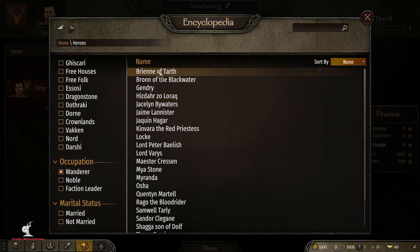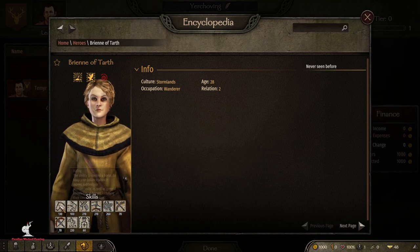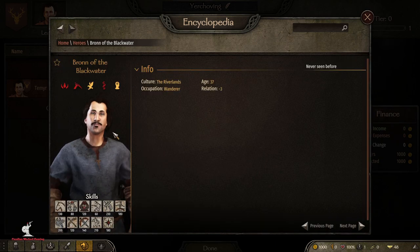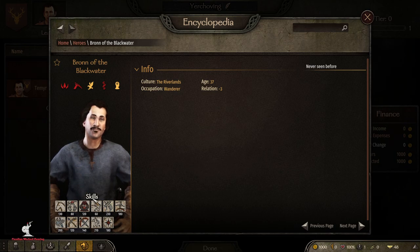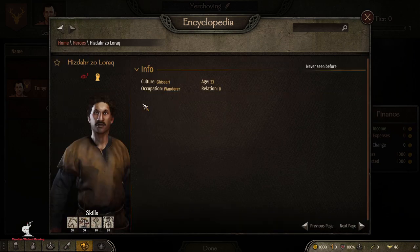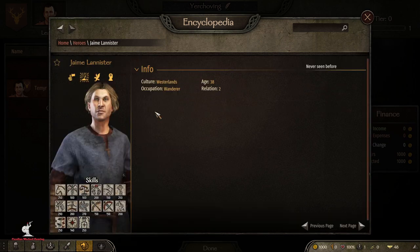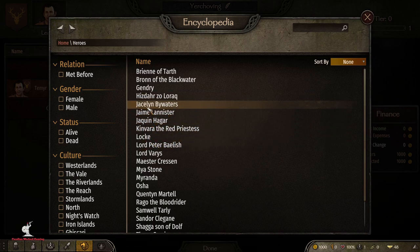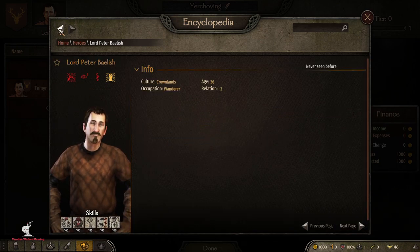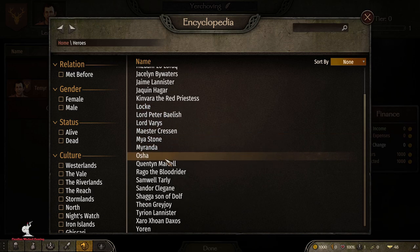The wanderers now have completely customized, individualized stats — not just from templates — so they're more customized to my liking. They actually have facial hair now; I fixed a template issue that was removing it. They look more reminiscent of what they should look like. I've got a new Jaime Lannister, and I've also added a few new ones like Lord Petyr Baelish — Littlefinger is now acquirable.